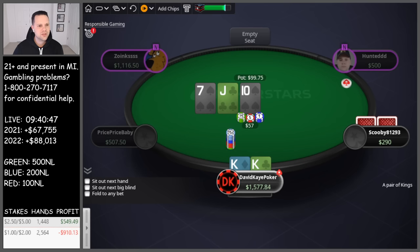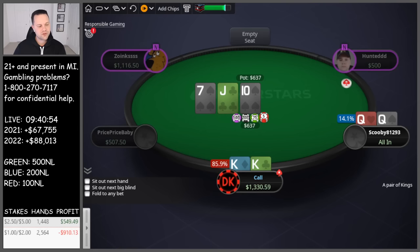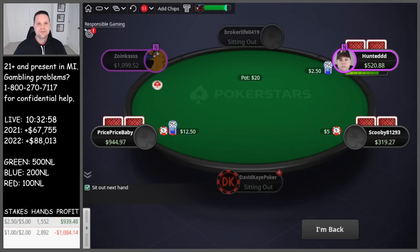Small blind opens, 3-bet kings, they call pretty quickly. Jack-10-7 wet board, they're a bit shorter so more willing to go with it. They jam, just have to call kings here. Just queens — perfect hold. Big cooler, kings versus queens.